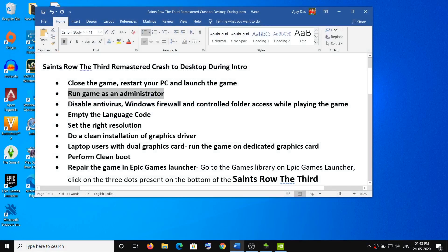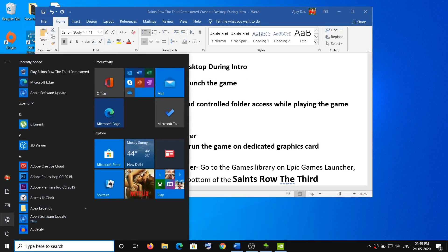If you're still facing the problem, disable your antivirus while playing the game — you can re-enable it afterwards. Disable any antivirus that is running, such as AVG, McAfee, Norton, or Avast. Also disable the Windows Firewall.